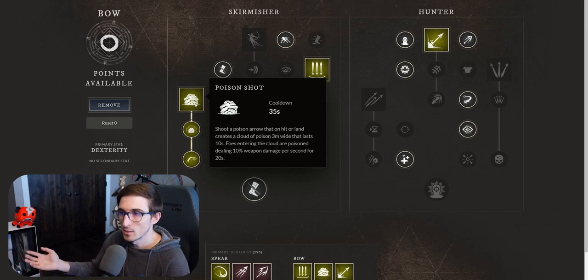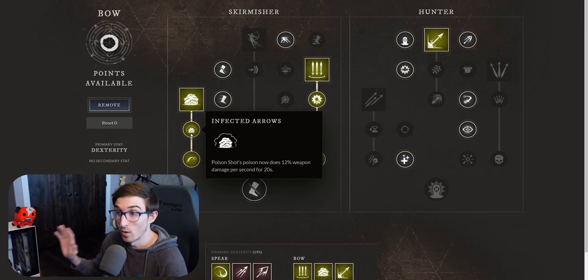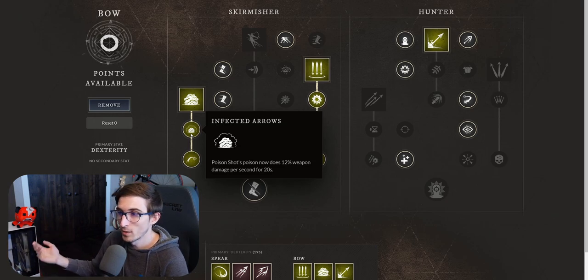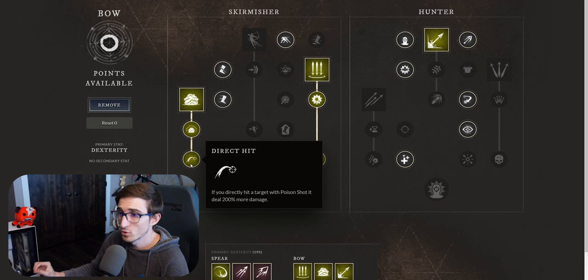That's something we're going to have to figure out going in. Going into that tree, you get infected arrows as the next level up for poison shot. Poison now does 12% weapon damage per second for the 20 seconds. So you get a 2% increase, which is nice — 120% total. And lastly, a direct hit: if you directly hit a target with poison shot, it deals 200% more weapon damage. So that's something really good to do.